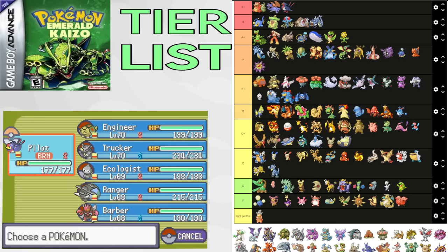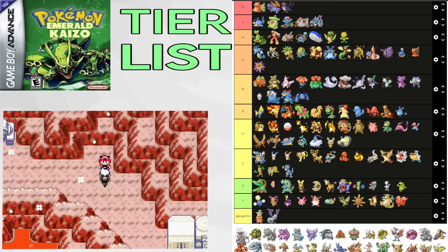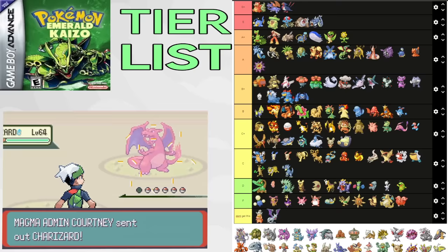Aerodactyl has one place you can get it, and that's 1% in Cave of Origin, which is the place you get Duskull, so you don't get it. Cradily is such a beast — Battle Armor, great attack, bulky, great for Magma Hideout. It can eat booms. It's just about the best Pokemon you can get for Tate/Liza trainers. It can be used for Tate/Liza herself. If you have some insane strats, it could be used for E4, but unlikely. A+.